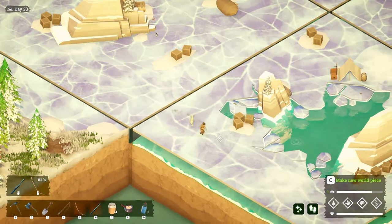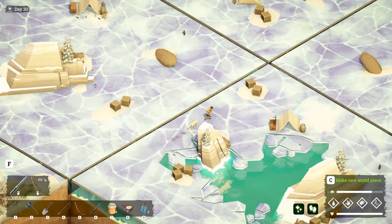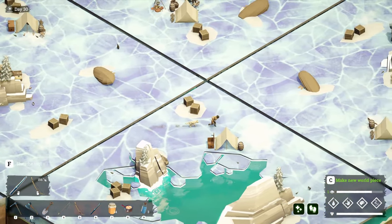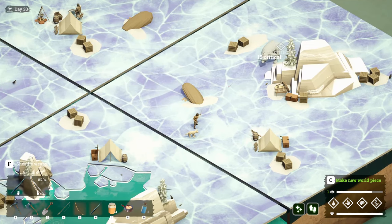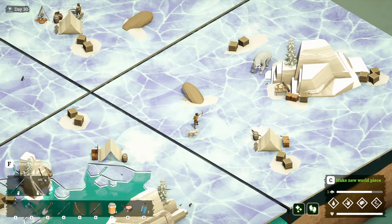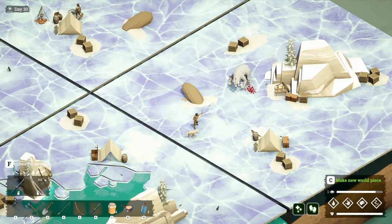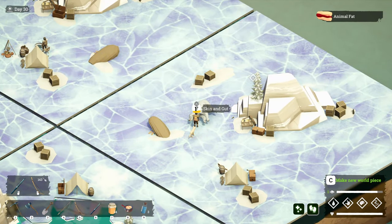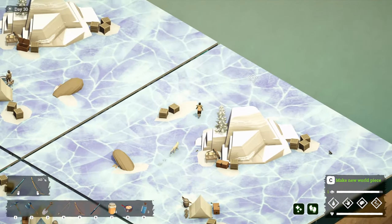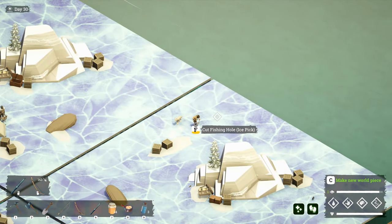We're back out here — I'm trying to find another polar bear. If I can find one I should be able to make that polar bear helmet. I also want to see if I can get this ice pick to work. There's the polar bear — I need a fur, come on, give me a fur! Shucks. Ice pick a hole — let's do it!